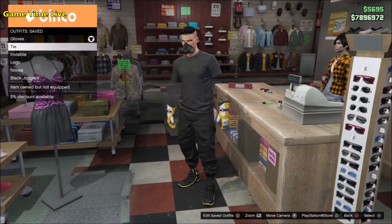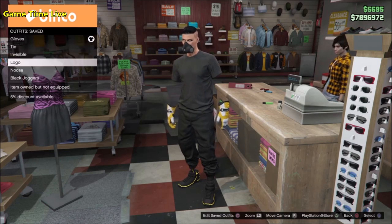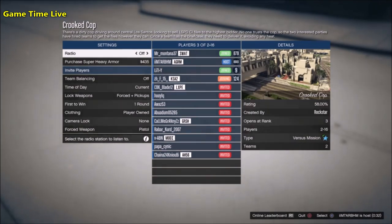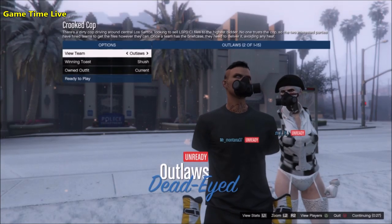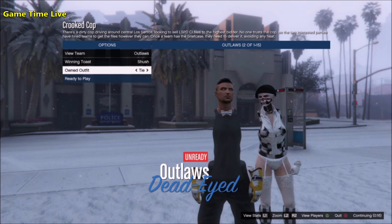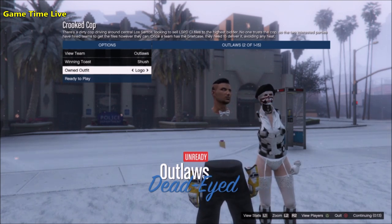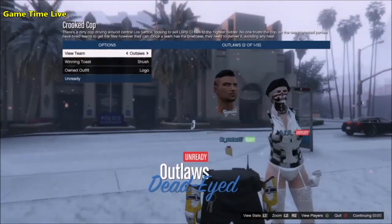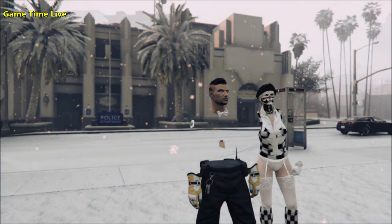Now we can merge slot number one with slots two, three, and four and see the whole outfit built together. Go back to Crooked Cop one more time — clothing to player owned, you know what to do. On the outfit screen, scroll back to owned outfits, go once to the right — nothing should change. Then go once to the right again to add the bow tie, once more to make it invisible, and once more to add the key chain belt and the rare paramedic logos. This is what the outfit should look like — really good and matching. Hit ready to play.